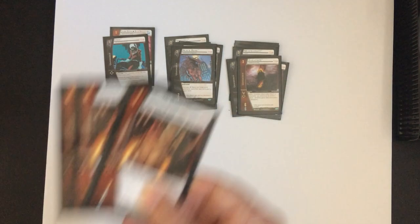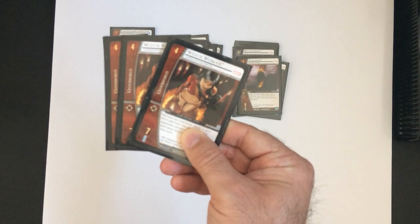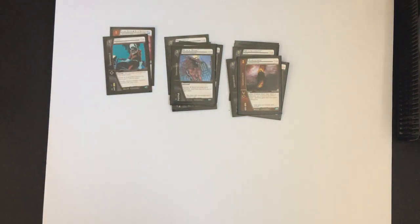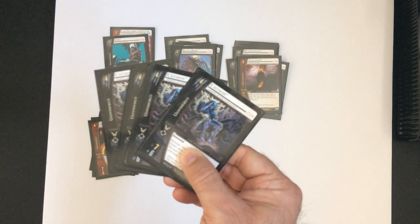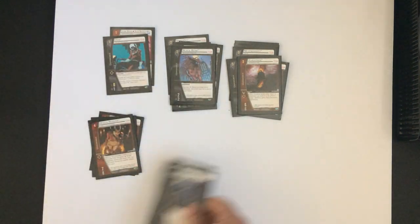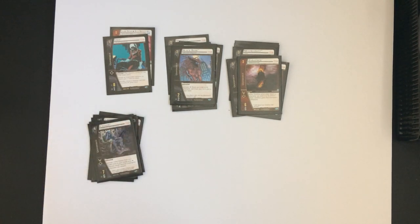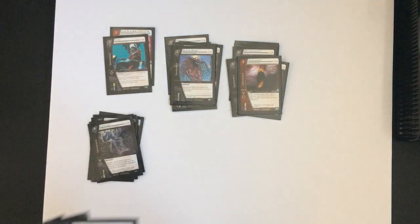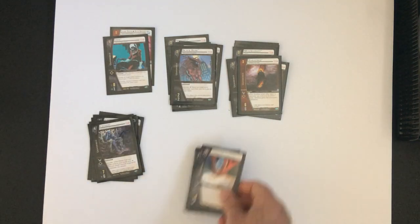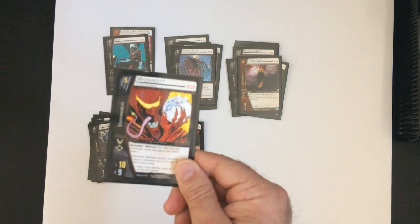For four-drops, we have Witch Woman — really good stats, 7-8 — with a decent effect, and the Claude. Then on five, of course we're running Dracula and one copy of Mephisto.